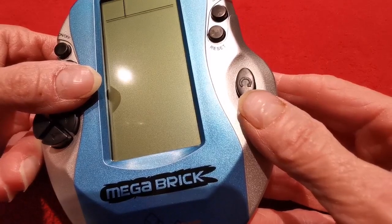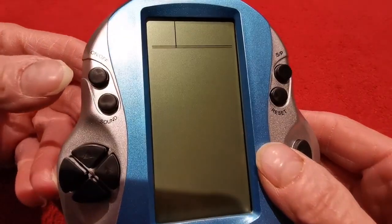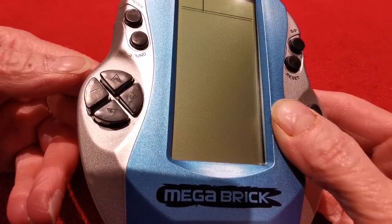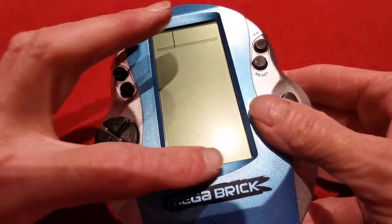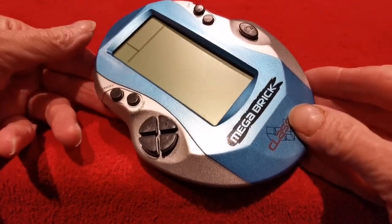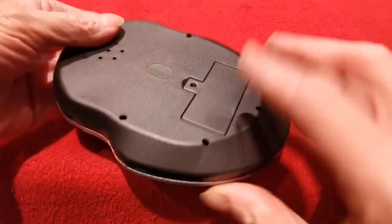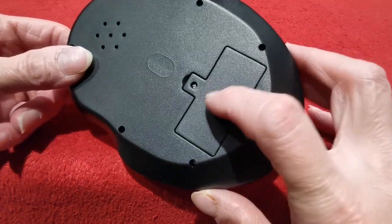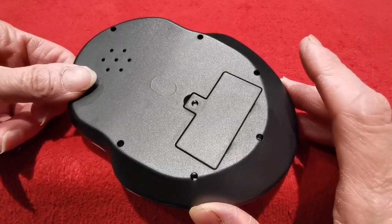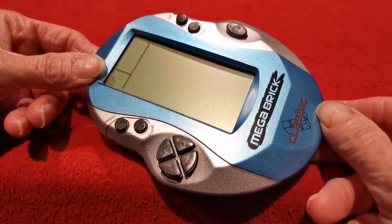Right, what have we got here - there's a turn button, reset, SP again which is start the game, sound, and your pad which feels not too bad. It's that nice big screen that's interesting here - it just says 'Classic Mega Brick.' It's a nice looking thing. I was actually trying to get the red one originally but it was out of stock. On the back we have the mono speaker, the battery compartment with a screw - that's why they give you the screwdriver, you fool! No hope for me. What a nice looking thing - let's slam some batteries in.